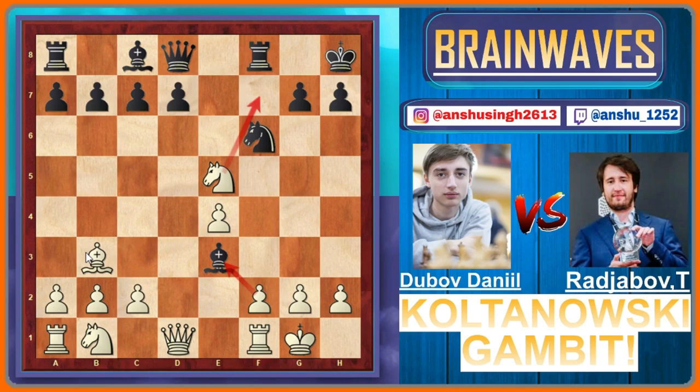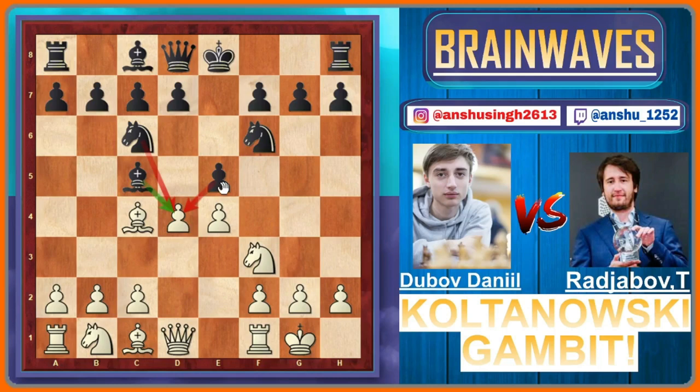Let's see if black plays pawn into d4 — here comes e5, and this is known as the Max Lange attack, but I'm not going to cover it in depth because the video would be too long. You can check out Max Lange attack videos on YouTube, and if you want me to make a video on the Max Lange attack, please let me know in the comment section.